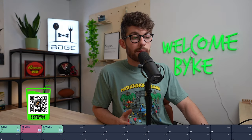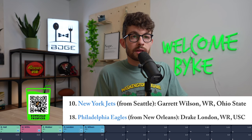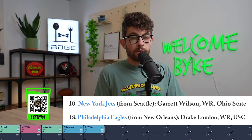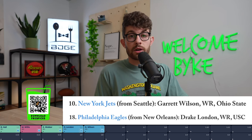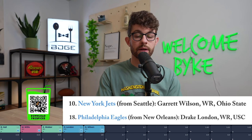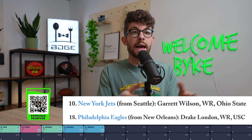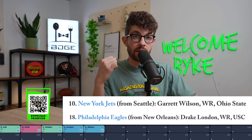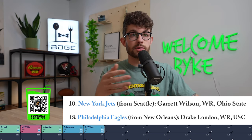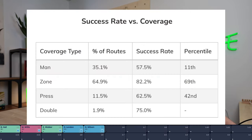Next up on the sleeper board, we've got two wide receivers: Drake London and Garrett Wilson. Drake London goes 18th overall to Philadelphia. Garrett Wilson goes 10th overall to the New York Jets. I had Traylon Burks ranked above these two prior to this mock draft. I finally started going through Matt Harmon's Reception Perception, which is a really cool resource where he charts wide receivers and looks at their success rate against man coverage, press coverage, and zone coverage. And when you look at Traylon Burks' profile, it's kind of scary.